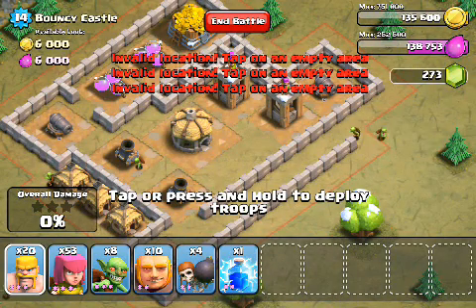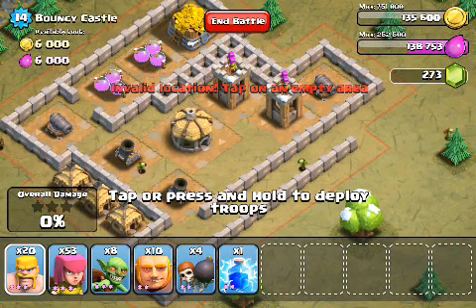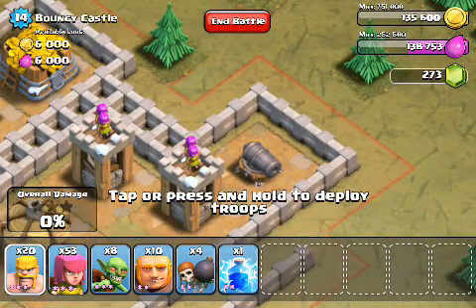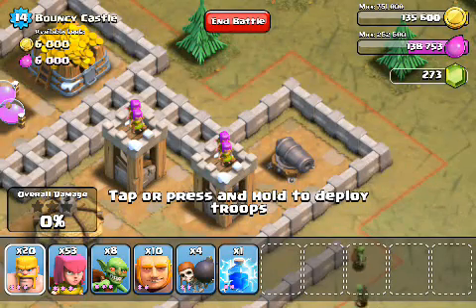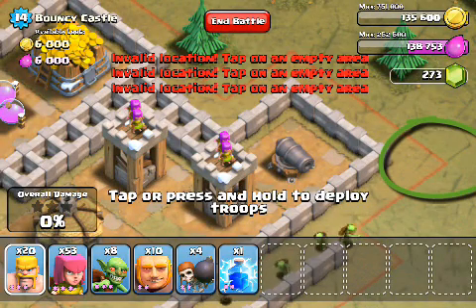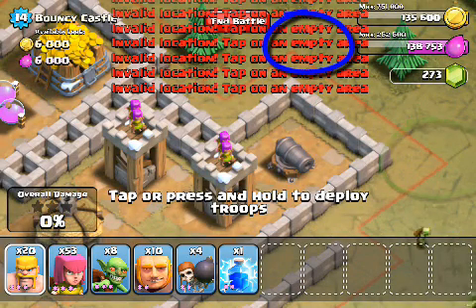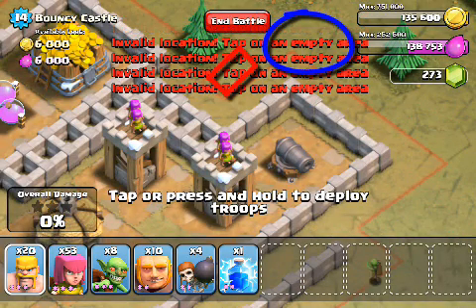The next question is: if we're going to use wallbreakers to break into the top right here, how should we do so? First option, we can deploy them up here on the top right. Second option, we can deploy them right here on the top. Third option, we can deploy them in this hole next to this tree right here.